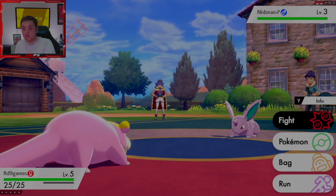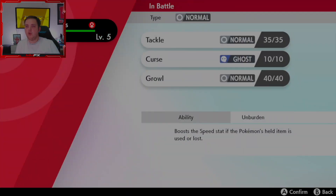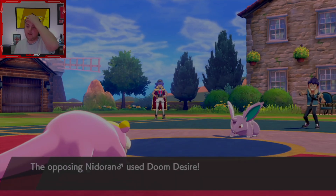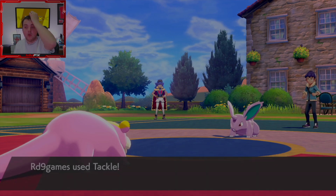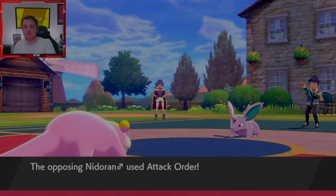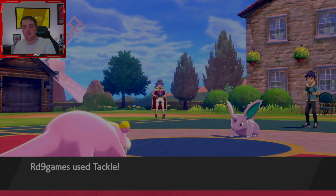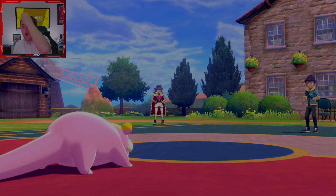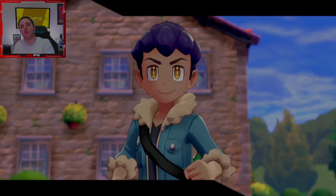The abilities are working — our Slowpoke has Unburden. But looking at the moves, these are definitely not correct because neither of them could have been learned by Slowpoke naturally, which is bad on my part. We're going to have to re-randomize and sort out the movesets, so the Unburden ability won't be there in the next one.